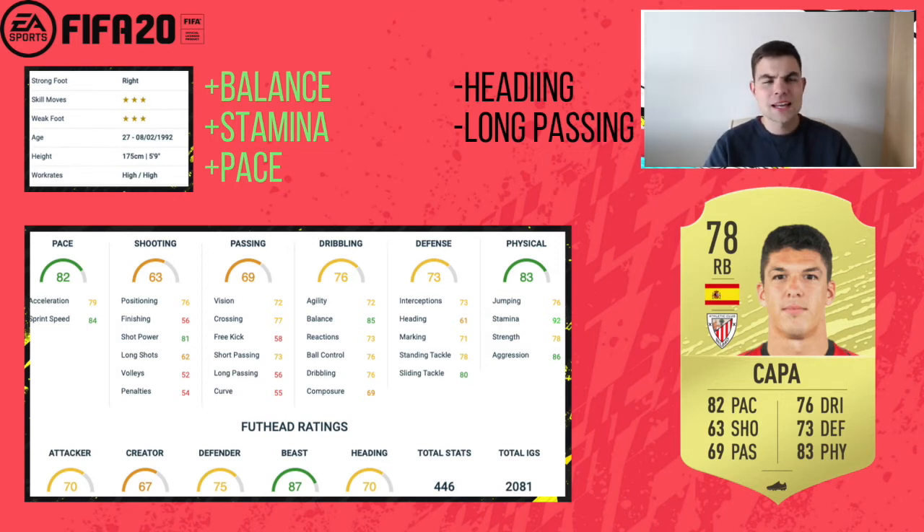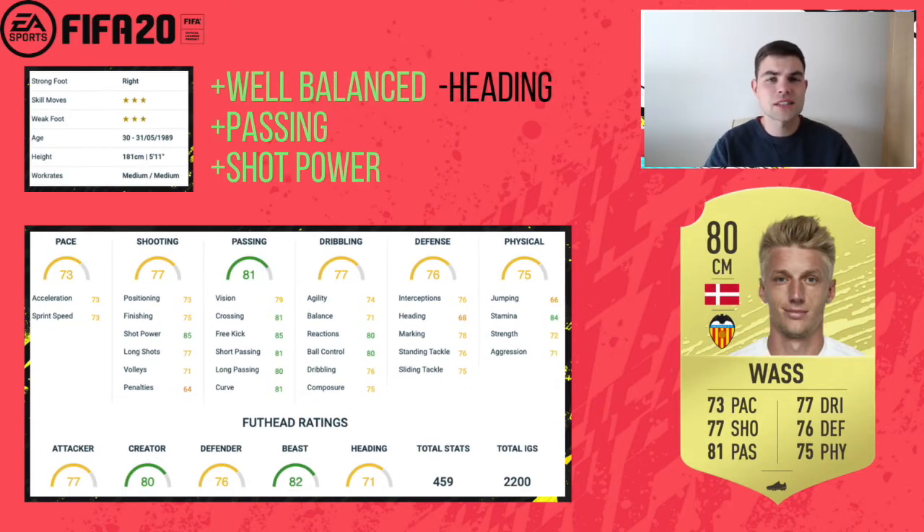Next we have a very commonly used player from FIFA 19 — Vast. He got a Europa League card last year and some special cards. Three-star three-star, medium-medium, five-foot-eleven. He's got good balance, good stats all over the board, good passing and shot power. Very similar to a lot of center mids we've looked at — not amazing in many areas but solid in most. He can run back, tackle, pass the ball. Nothing outstanding, but he does most things comfortably. I'd put him in that midfield.